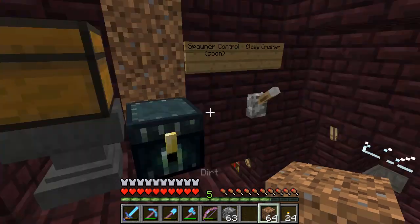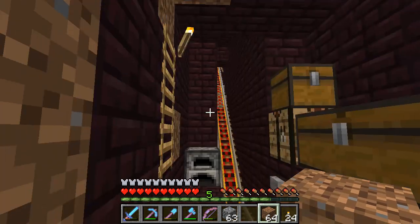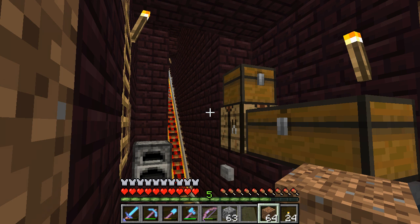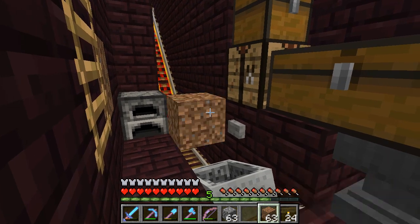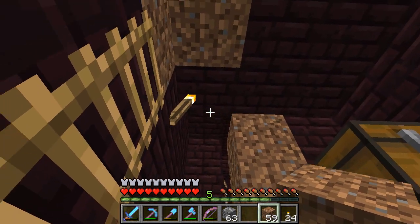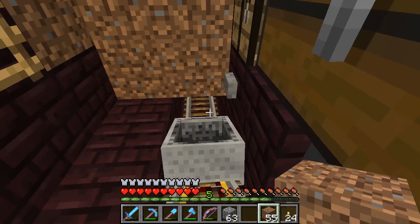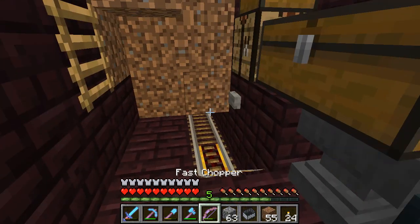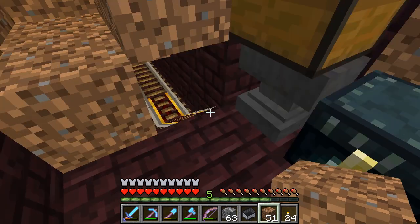You can have wither skeletons spawn, blaze naturally in the fortress, magma cubes, zombie pigmen. Ghasts do not spawn in fortresses — they'll spawn around fortresses but not in them. But because pigmen can be in here, I like to just close this thing off if I need to do some enchanting. I close it all off in case I happen to hit one by accident.